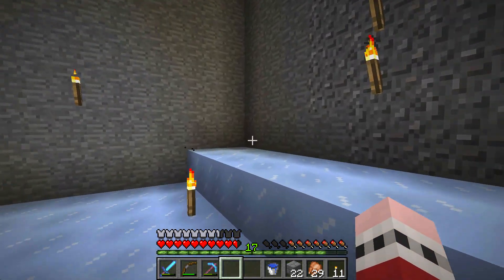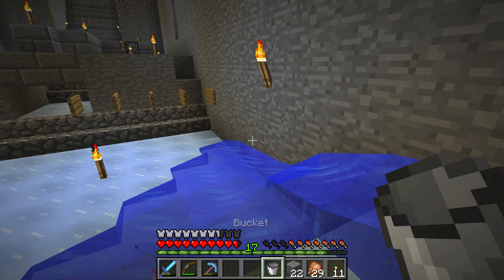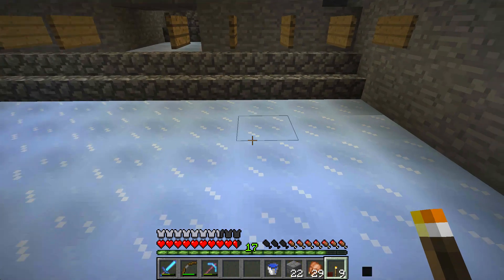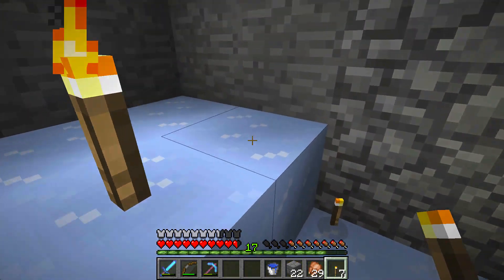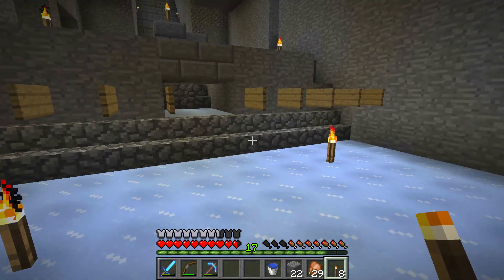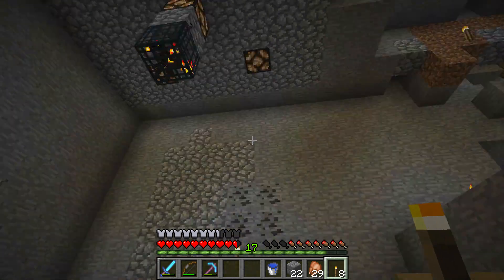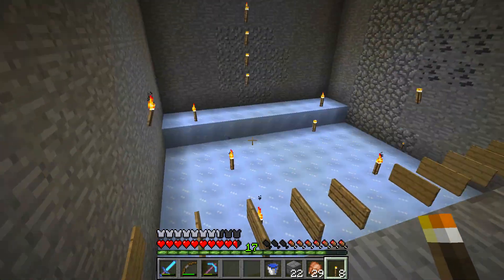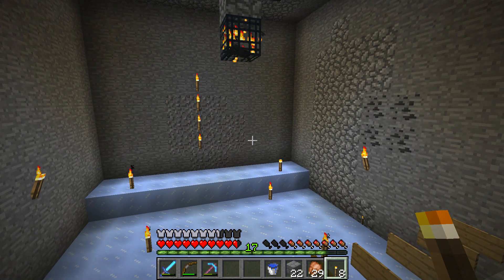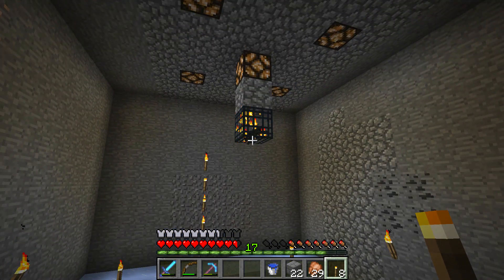Packed ice is really nice — it's just as slippery as regular ice but it doesn't melt. This little raised area means when I put water down it will flow all the way to the end. The other nice thing about packed ice is that mobs will spawn on it, unlike regular ice. This room isn't quite bright enough by the lamps to prevent spawning entirely, but it's rare.